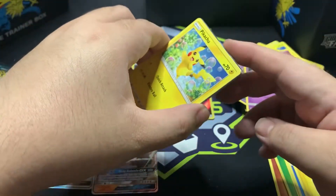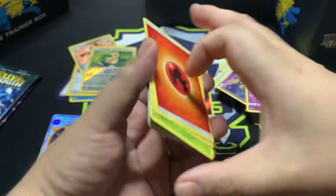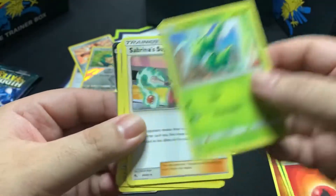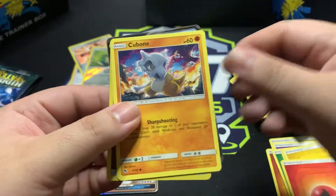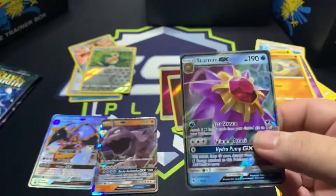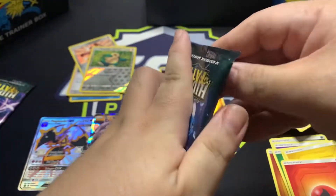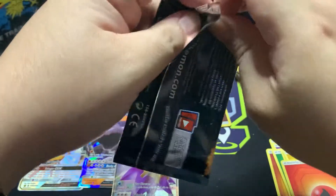Pack eight — let's see: energy, Misty's Determination, Scyther, Sabrina's Suggestion, Pikachu, Voltorb, Koffing, Cubone, Geodude, a nice foil energy, and we got a Starmie GX. I think GX is when they go big or something. This one is actually different — not the hit we were looking for, but it's a Starmie GX. Could have been a nicer one.